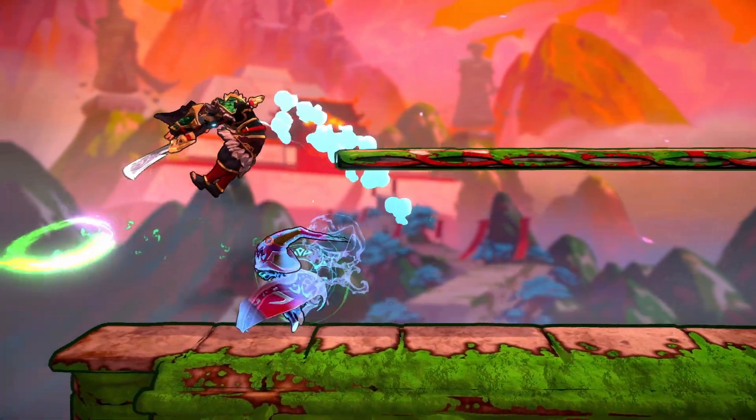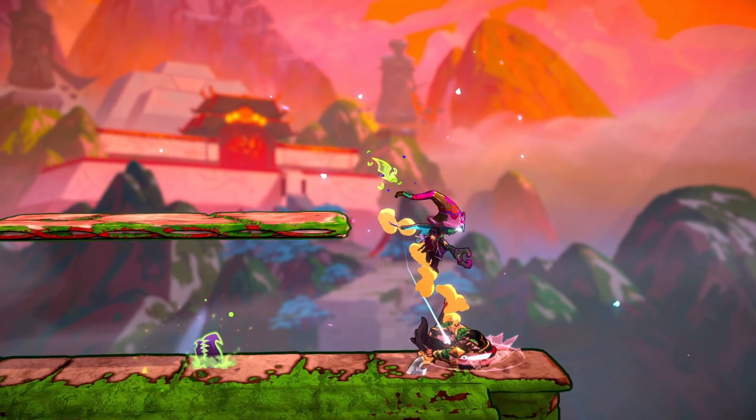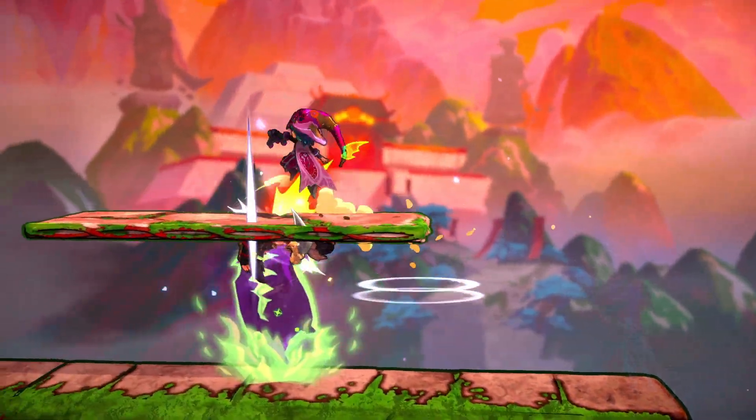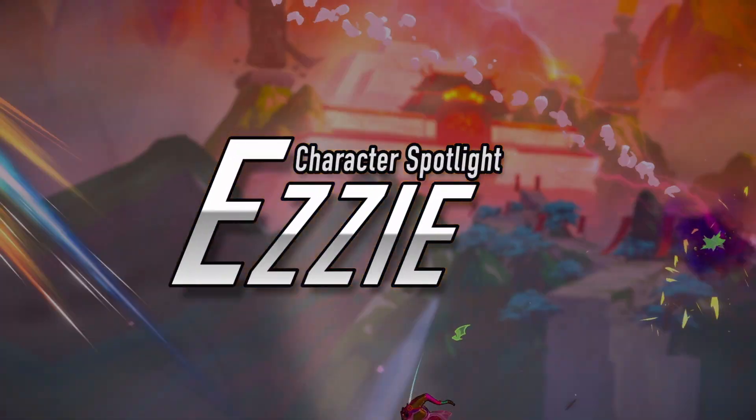Tiny, mischievous, and wickedly tricky, the Sylvan Sorceress wields demonic powers to bombard her opponents with ranged attacks and drag them to hell with her wicked aerial combos. Welcome to the Ezzy character spotlight.